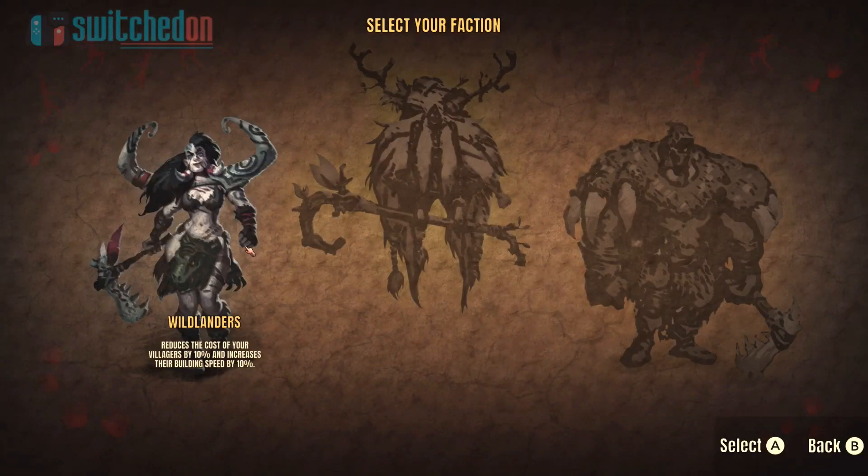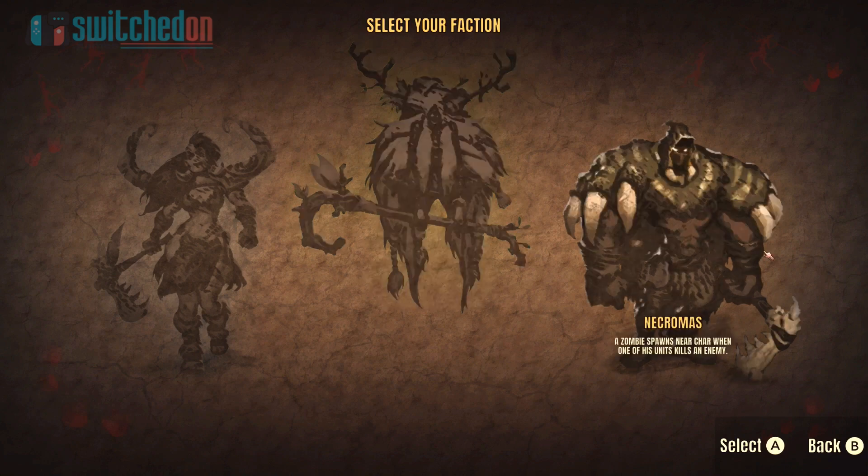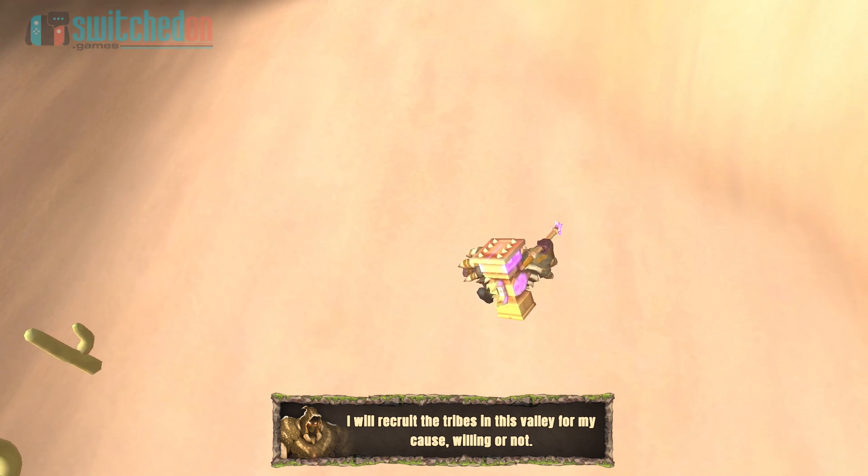You start by choosing from one of three tribes, each with their own unit types and abilities. Some of these abilities are more interesting than others, with one being able to summon zombies to fight alongside them, and the other able to tame wild dinosaurs to join your cause. Whilst this may change up your strategies, to be honest they are more exciting in theory than they are in practice.